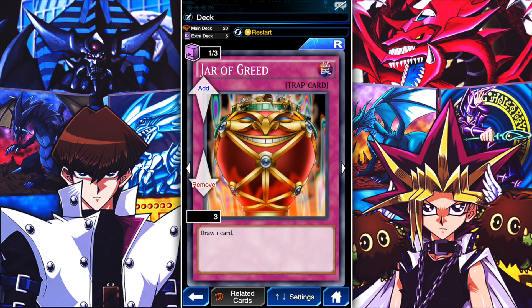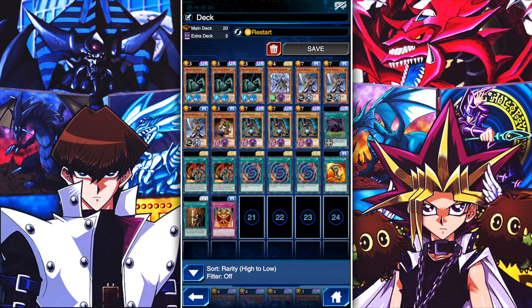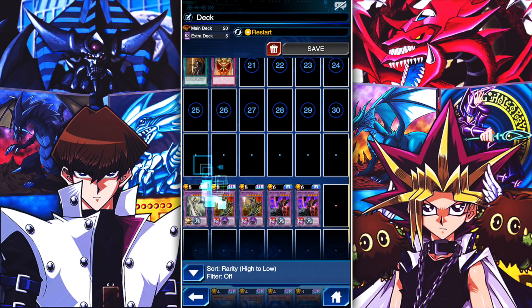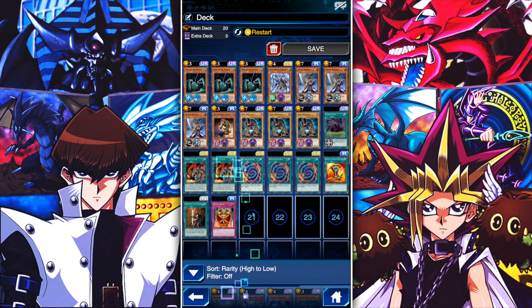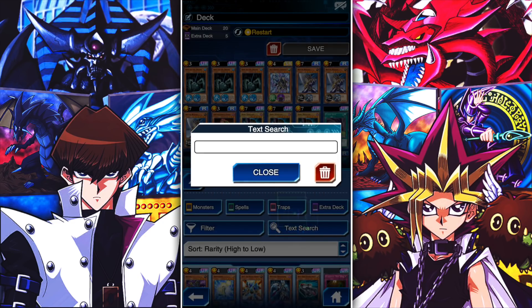Jar of Greed is another card I just threw in there to help with draw speed. Emblem of the Dragon Destroyer comes from the Buster Blader box — that card, Buster Blader, and the fusion materials are going to be from that set. You will need the fusion materials; you can't really swap those out, but King of the Swamp can be swapped out for any other fusion substitute.